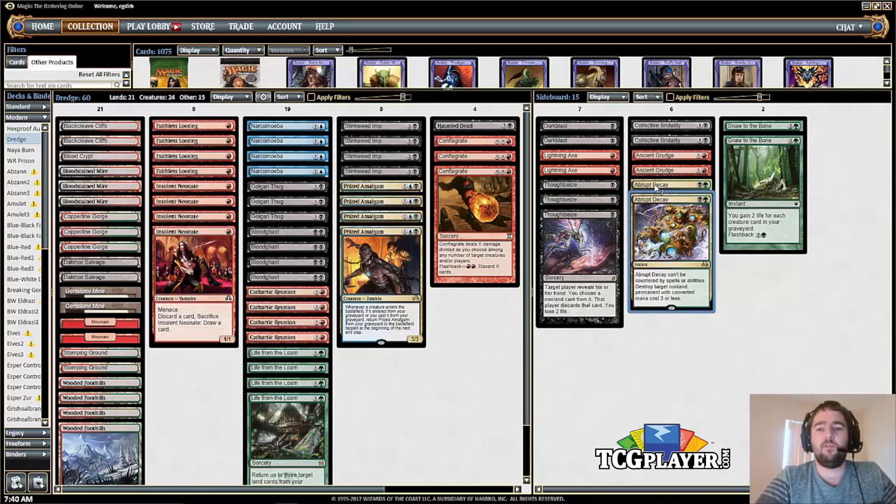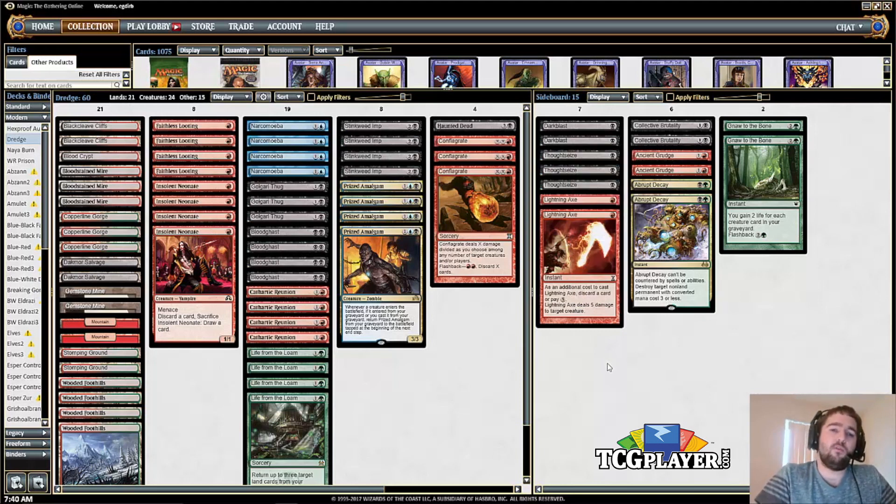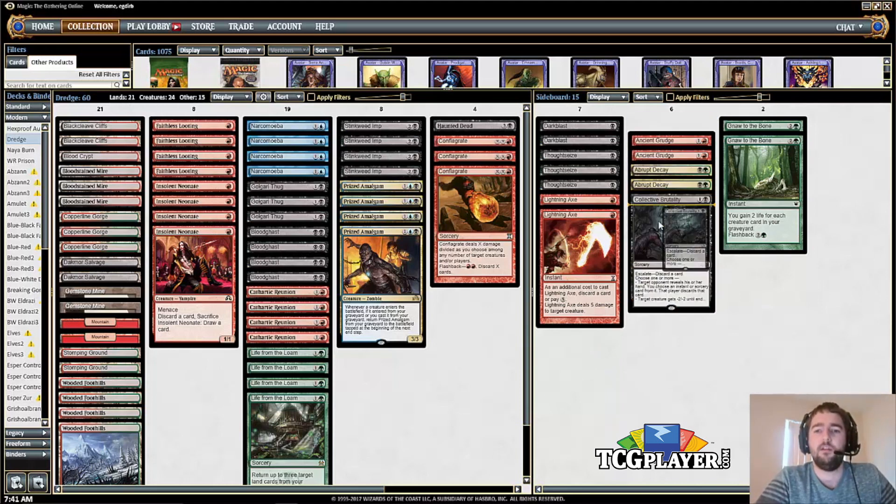Abrupt Decay is another answer — your opponent might have an annoying permanent like Rest in Peace and you want to just get that off the table, or you can use it to get rid of an opposing creature. Lightning Axe is both a discard outlet and removal all rolled into one, which is important.